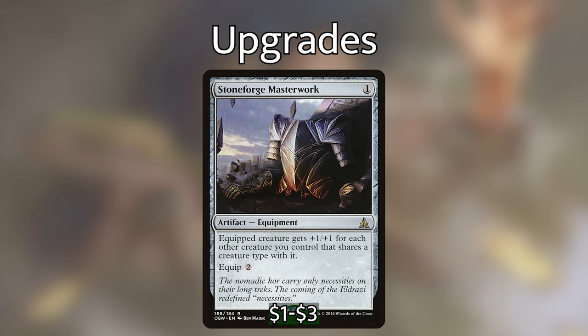The last equipment I'm adding is Stoneforge Masterwork — a very efficiently costed equipment where the equipped creature gets plus one plus one for each other creature we control that shares a creature type with it. If we put this on a rogue and have four other rogues on the battlefield, that rogue gets plus four plus four. If it's a human rogue with three other human rogues, it also gets boosted for those. This is the type of equipment we want to stick on our Blighted Agent.